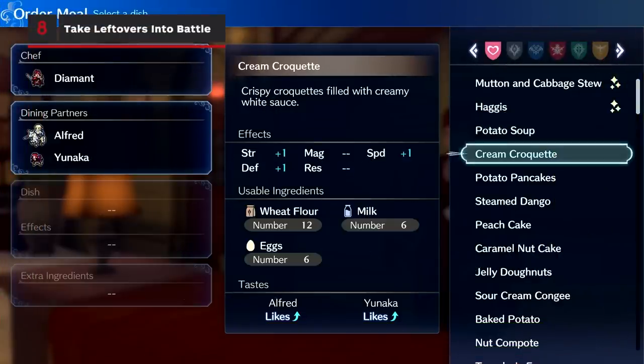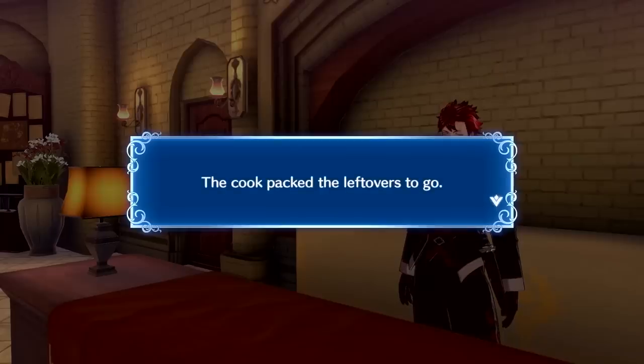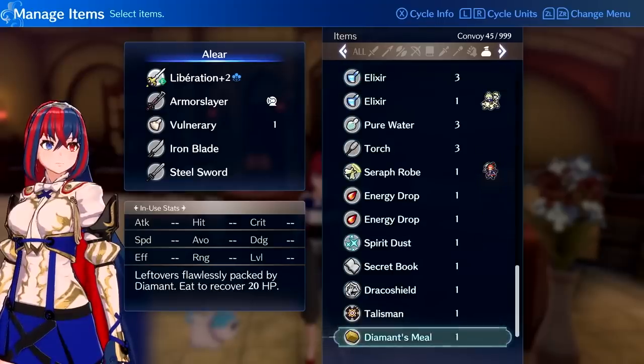If you cook the right food with a unit who's skilled at the recipe and add extra ingredients, there's a good chance you'll earn leftover food to take into battle. Don't forget to equip it in someone's inventory, or you may forget about it.